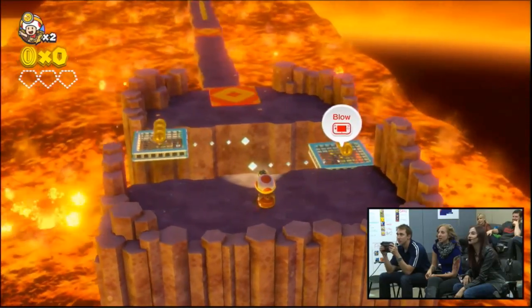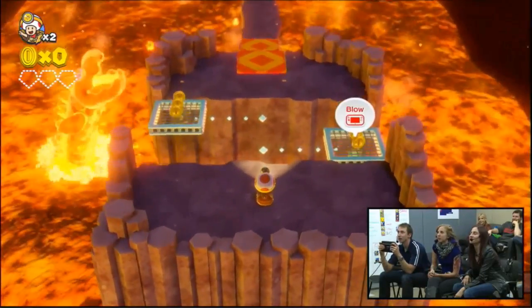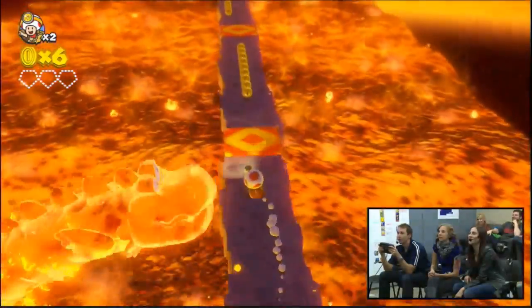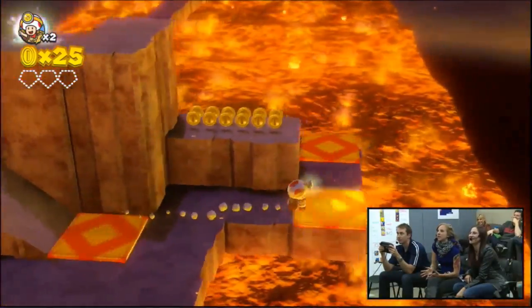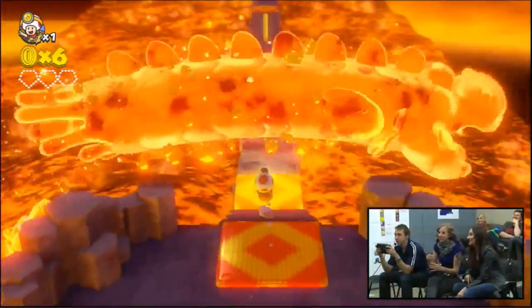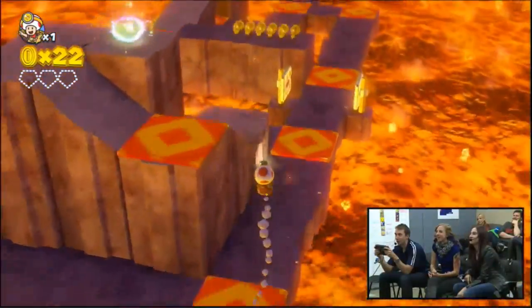Nate is getting his bearings. In this stage, to make the platforms move you have to blow on the GamePad microphone — so don't scream at the wrong moment or you're going into the lava. No pressure! There's lots of little challenges like that. There's also a Toad skull that appears when you die — it's kind of morbid. In a Mario game, you don't see a Mario skull pop up, so it's a bit dark for this series.